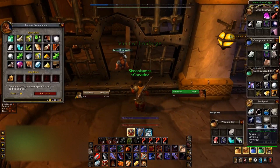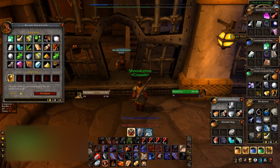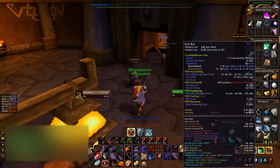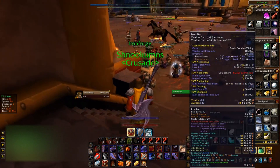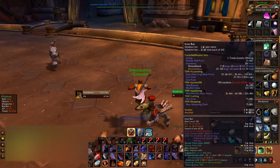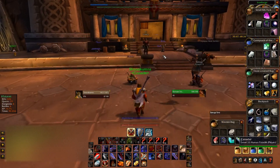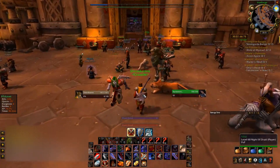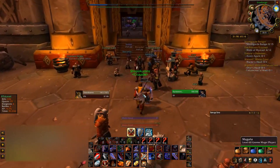Currently I already have almost a full stack, so I'm going to fill in the blank. I have 20 iron bars here, worth around three gold. That's currently the undercut competition — I'll figure out how much to put it up for in a second, but right now it is worth quite a bit of money.